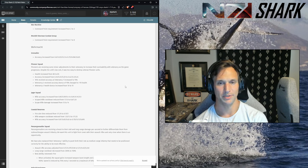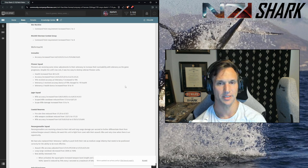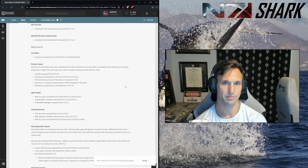Sherman combat group command point requirement increased from 7 to 8. I don't have an issue with this — I actually like that you can either unlock the combat group via command points or just build a tank depot and build it through production.